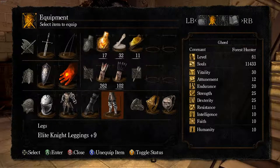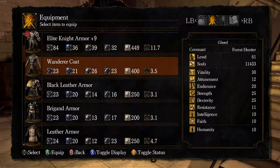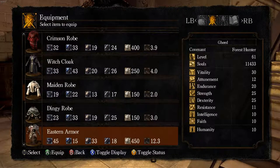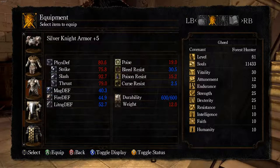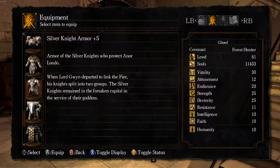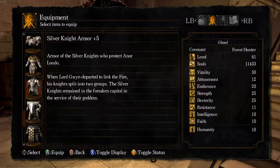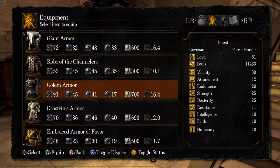My character is just a little bit different — wearing different rings, different armor. The Silver Knight armor is better than Ornstein's armor in pretty much every way once it's upgraded up to maximum, because Ornstein's armor can't be upgraded.